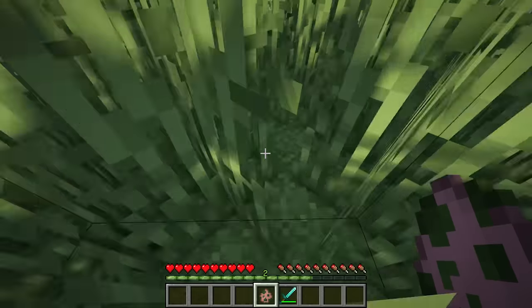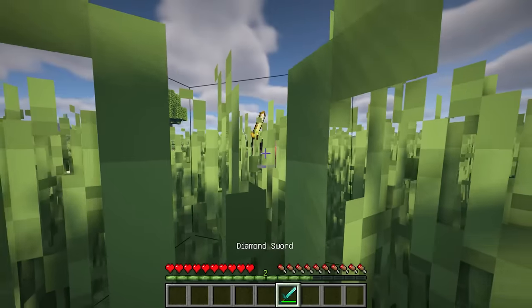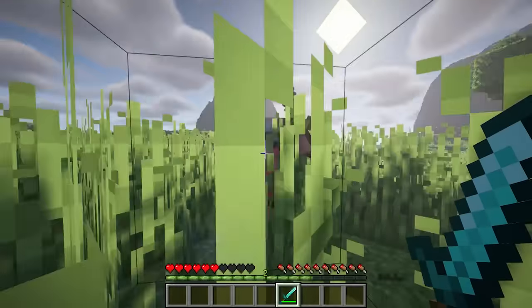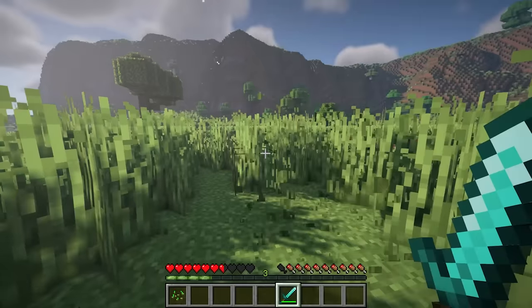This mod allows you to hit your enemies even if you are currently standing in a flower field or tall grass without breaking the blocks around you. In addition, it allows you to break the grass with a sword.